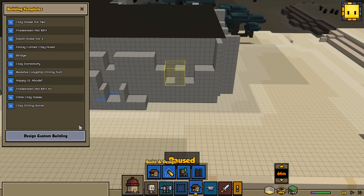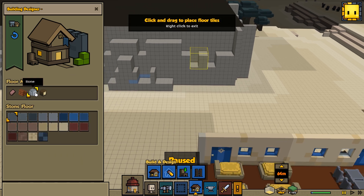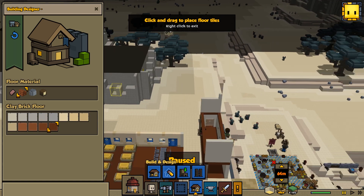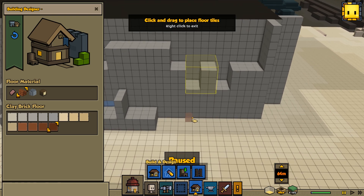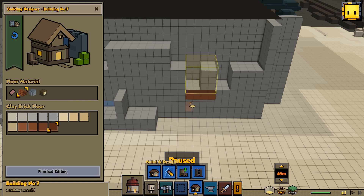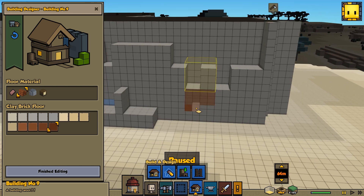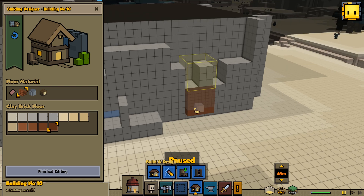So the next thing is we're going to build some stairs. Let's design a custom building using slabs. We'll do it in clay bricks — not stone, because we're going to be tight on stone. We've got tons of clay bricks just lying around because I have our clay worker set to keep 50 on hand at all times. Let's start by building our first step. You know — if you're going to do something, do it right.